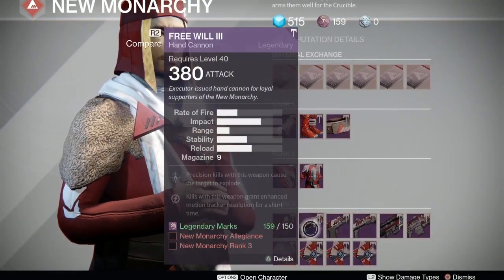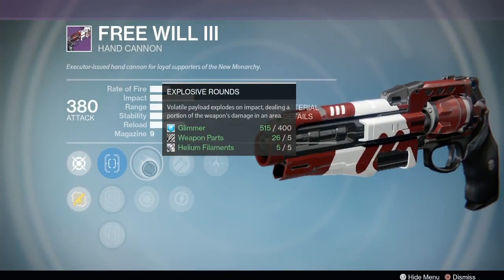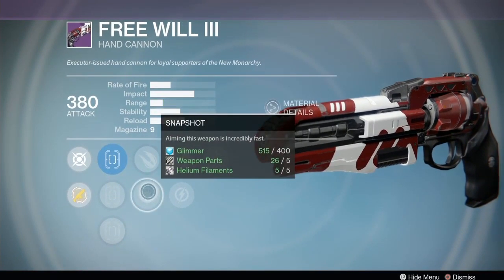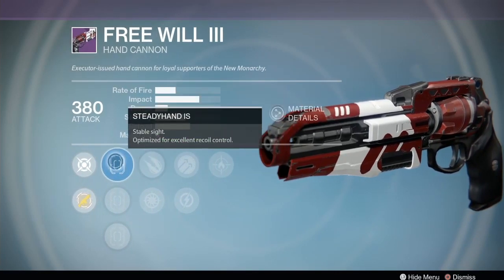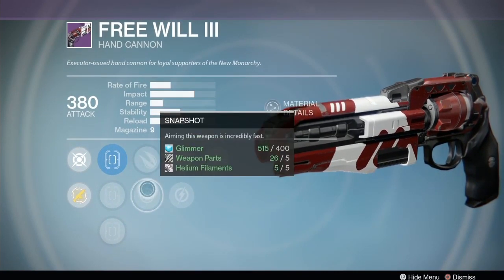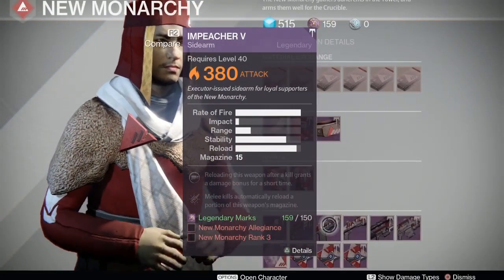Next up we have the Free Will 3 hand cannon with explosive rounds, Snapshot, Hammer Forged, and Firefly. I like this setup with Snapshot, Hammer Forged, Firefly - or explosive rounds. Explosive rounds make it really hard to get headshots though, so Firefly would be harder to proc. I like Snapshot - it aims in faster - and Quick Draw on the hand cannon.